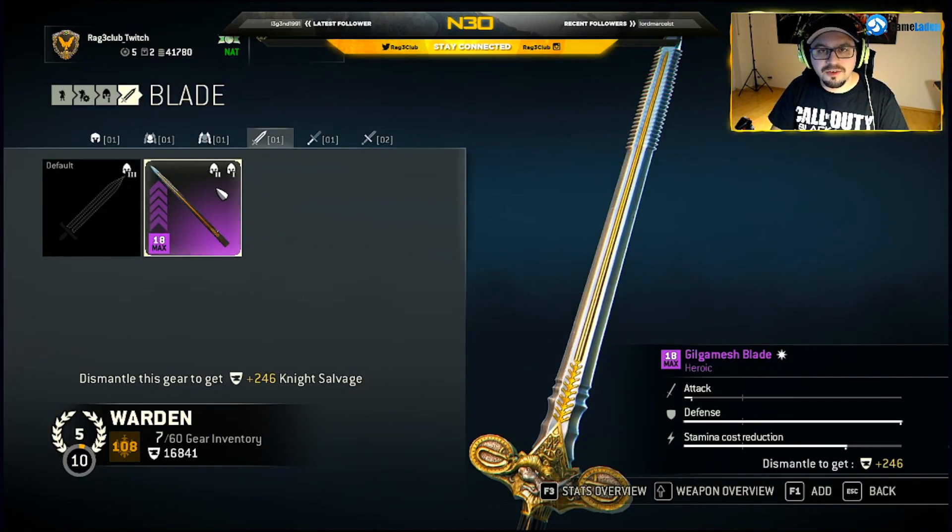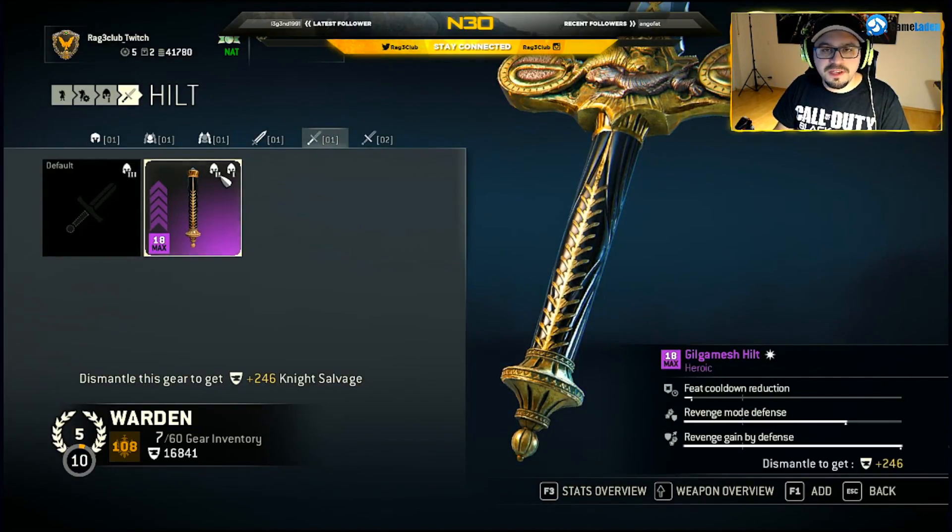For the hilt we have: feat cooldown reduction, revenge mode defense, and revenge gained by defense. Feat cooldown reduction is the time your feats will take until they're available again. Revenge mode defense is the amount of defense you have when you enter revenge mode — you will simply have more defense during it. Revenge gain by defense means that with any successful block or parry you will gain revenge points. If you have this stat maxed out, as shown in my equipment, you will gain a lot of revenge from any block or parry.